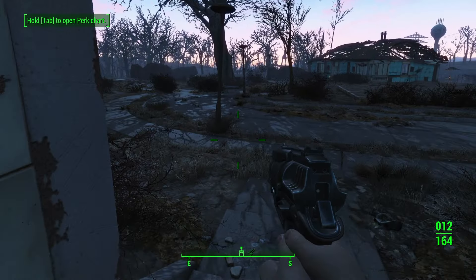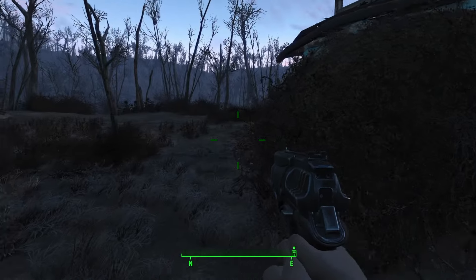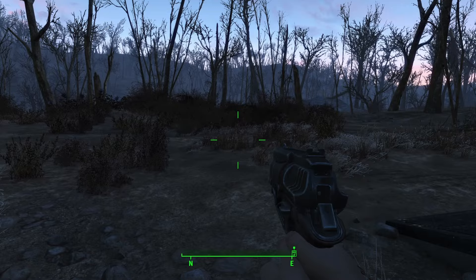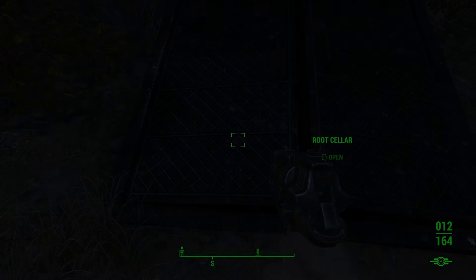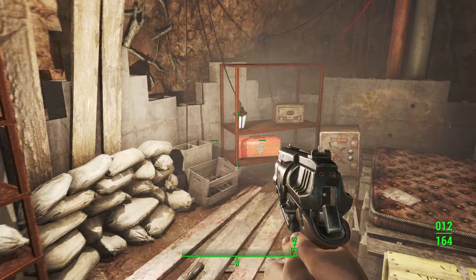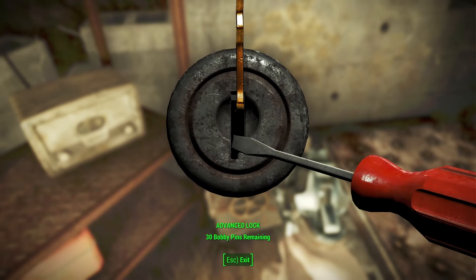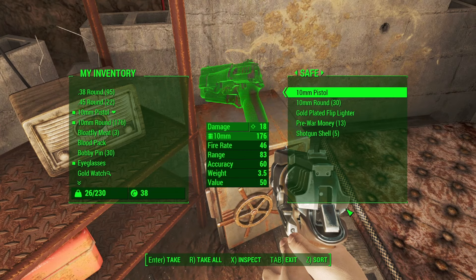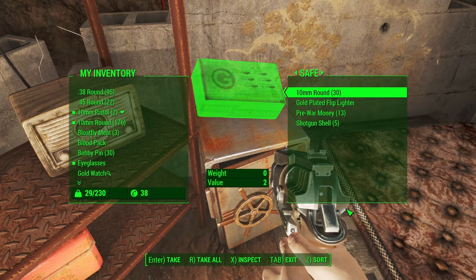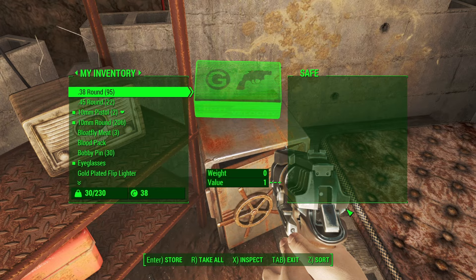Remember, there were a few that eluded us earlier, and one of them was behind the prepper's house here. We get some more ammo and shotgun shells.